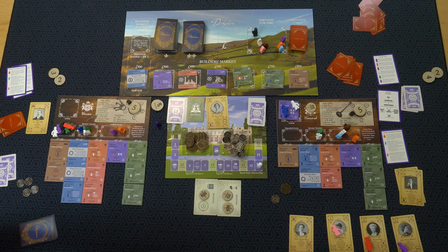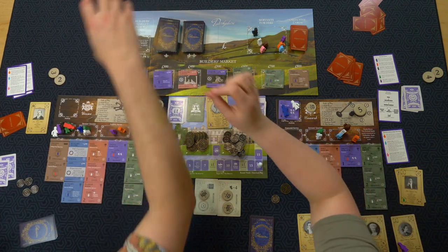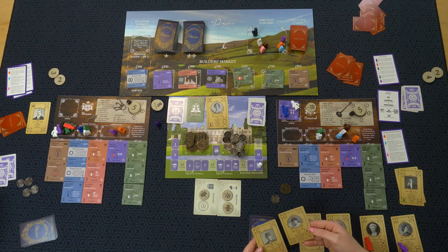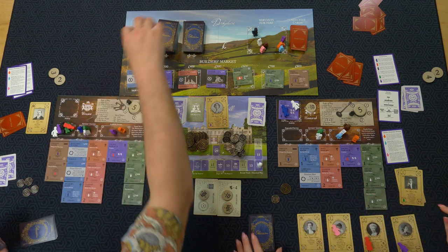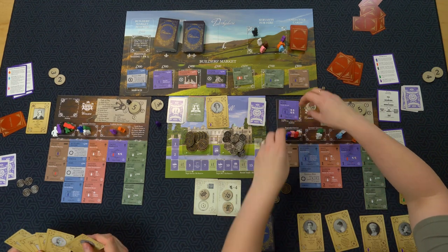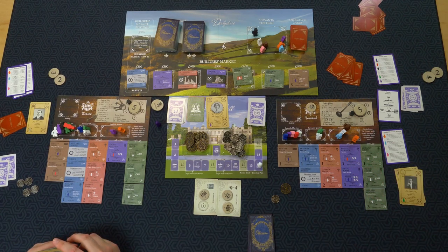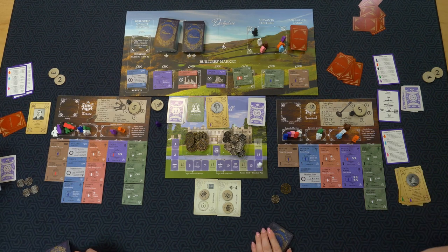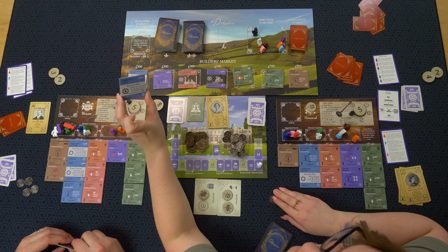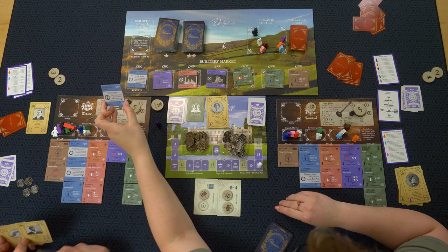I discard a card and draw two — I'll pick one. I get to buy something with 300. I'll go with this service tile instead. Four and 300. That felt like two big rounds.